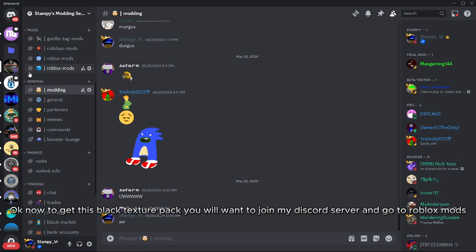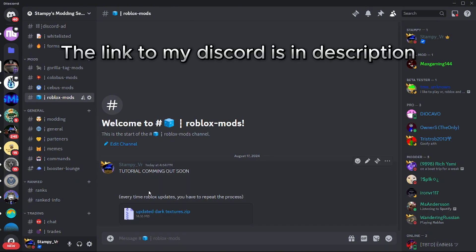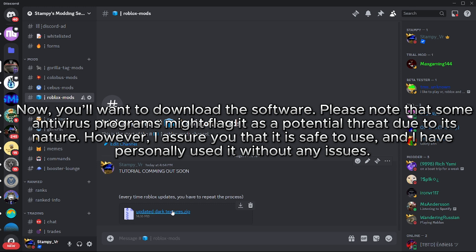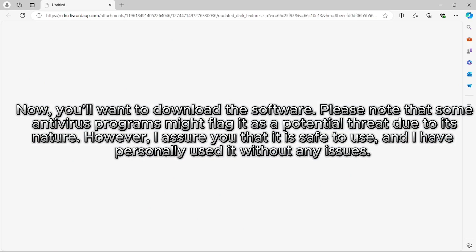To get this black texture pack, you will want to join my Discord server and go to Roblox mods. The link to my Discord is in the description. Now you'll want to download the software. Please note that some antivirus programs might flag it as a potential threat due to its nature; however, I assure you that it is safe to use and I have personally used it without any issues.